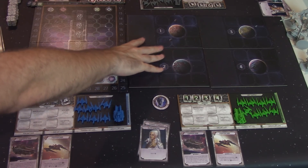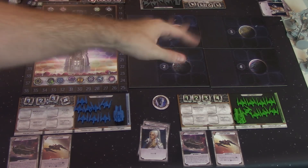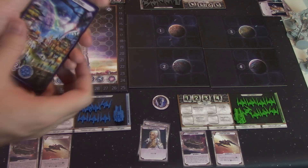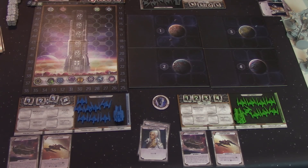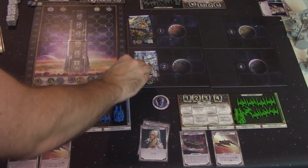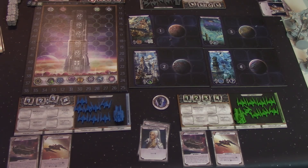Over here we have the location boards, and there are numbered 1, 2, 3, and 4. If you're playing with less than 4 players, you're not going to use all 4, so you'll remove some of the location boards to match the number of players. Also, if you're playing with less than 4 players, you'll remove some of the location cards, but the rulebook will tell you which ones to remove. I'm setting this up for a 4 player game, so we'll be using the entire deck of location cards, which will get dealt out onto those different location boards.